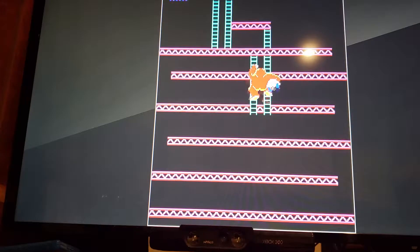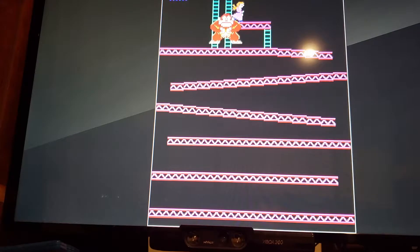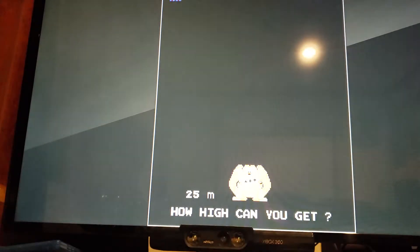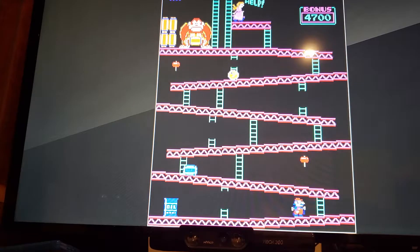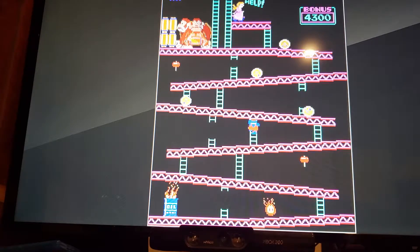The first thing you need to understand is climb and jump. You need to jump over the first barrel — before it even comes on screen, you need to have that thing moving right. Just keep moving, come up, hit the button: climb and jump, climb and jump.